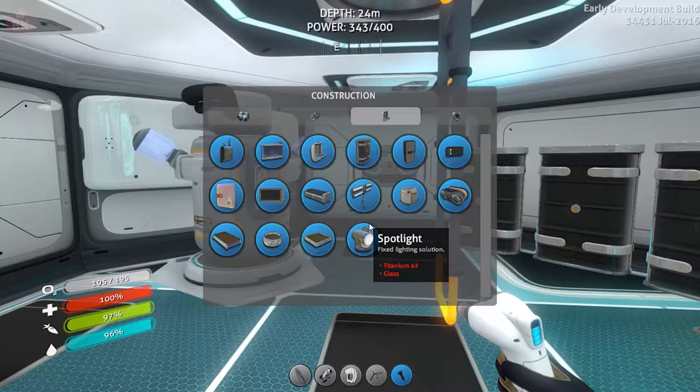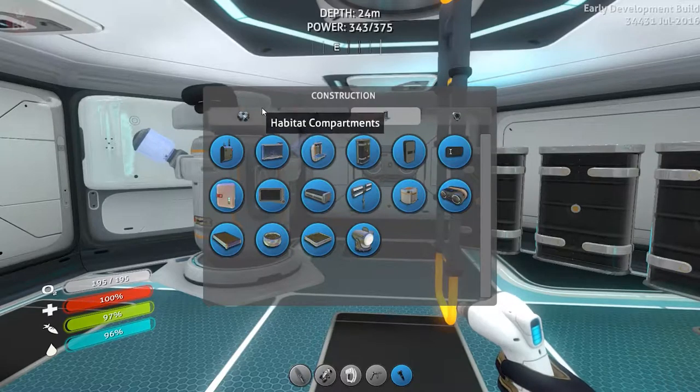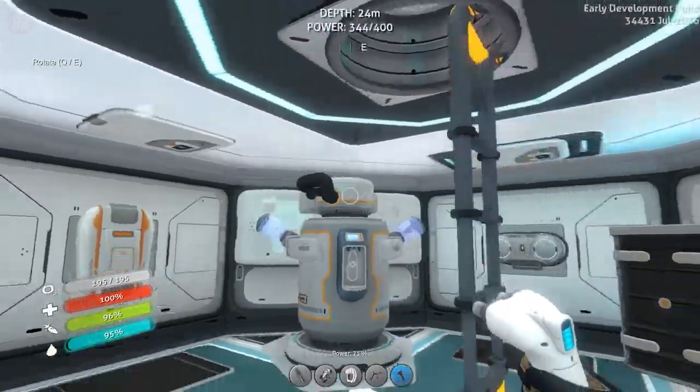I did find a spotlight, which is pretty interesting. We could probably add the spotlight on the outside somewhere and light up the area. But this scanner room - how does it look? I take it it's a big thing.